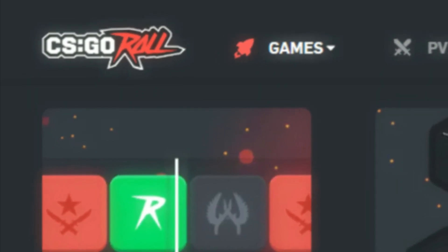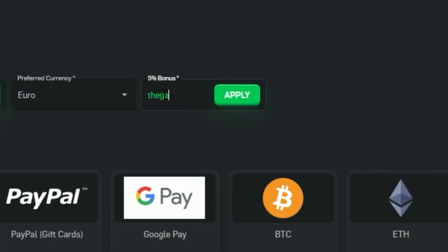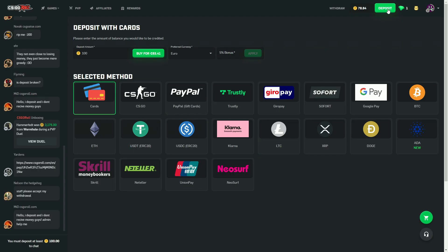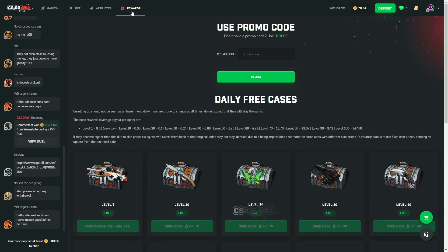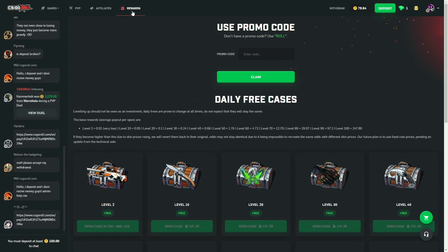If you guys want to try out CSGO Roll and want a 5% deposit bonus, click deposit and type in the code TheGambler1999. Click apply and you guys are all set. If you guys also want some free cases, click the rewards button, type in the code TheGambler1999. Click claim and you guys are all set for that too. Anyways, let's get back into the video.